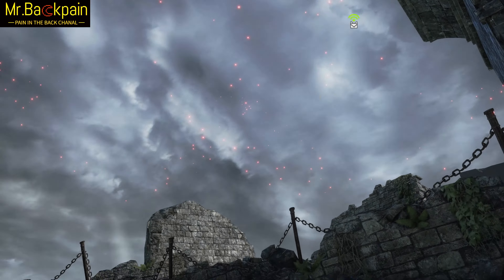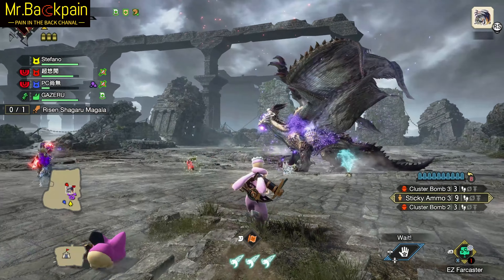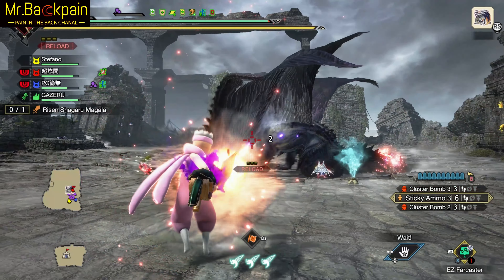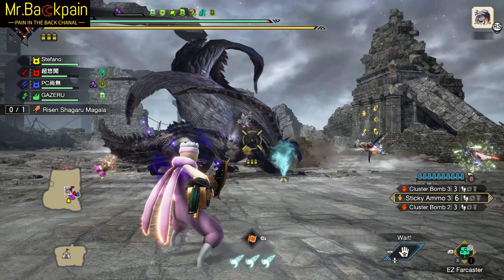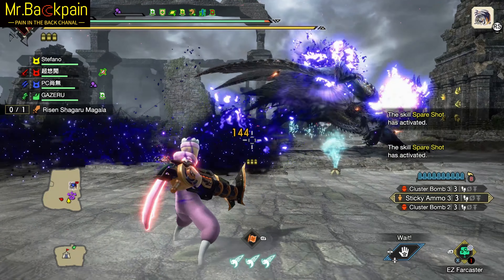I like to use HBG Sticky Ammo in multiplayer hunts. It's the art of stunning and supporting our teammates using the Sticky. Wielding a heavy gun loaded with ammo, you take aim at the monster's head, yes, with maximum stun potential.